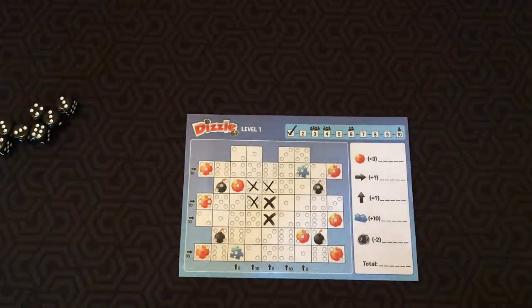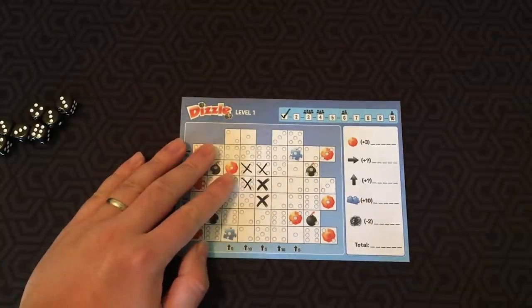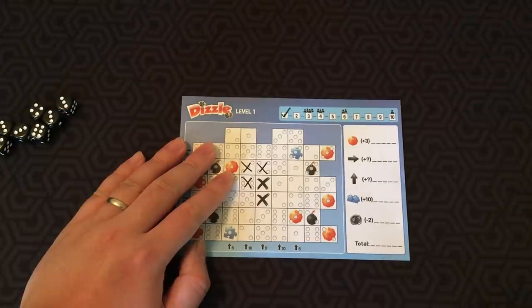Once all the rounds have been played, you award points. You add points for special fields, minus points for bombs and brown piles, and whoever earns the most points wins the game. If there's a tie, whoever has fewer X's on their sheet wins.